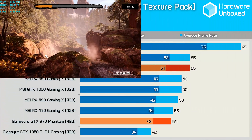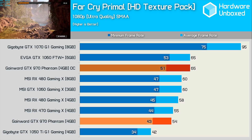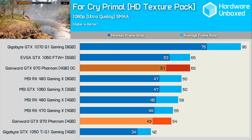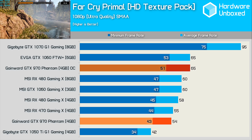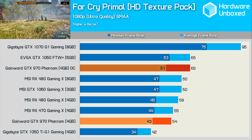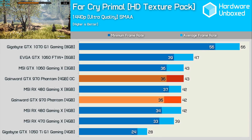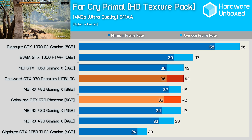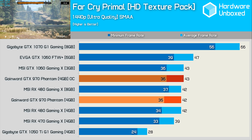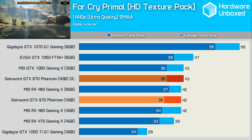Far Cry Primal was tested with the HD texture pack installed and enabled. Out of the box it matched the RX 470, though its true potential was realized only once overclocked — here we see a 20% boost in performance, reaching an average of 65fps to match the EVGA GTX 1060 6GB. Overclocking doesn't help the GTX 970 out at 1440p, which is interesting. That said, performance is still on par with the GTX 1060 3GB and RX 480 8GB graphics cards.